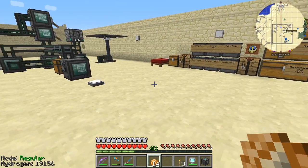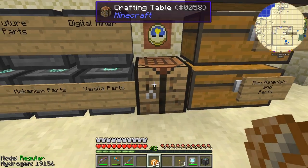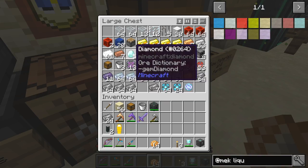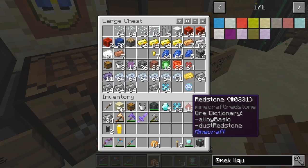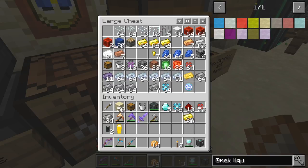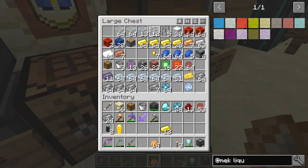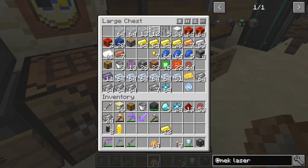Today we're going to start doing some work to prepare for the reactor. The first thing we're going to do is make a laser amplifier. For that I'm going to need some diamonds, reinforced alloy, steel, redstone — we need a lot more redstone than that — and some gold. I think I want 12 gold actually.